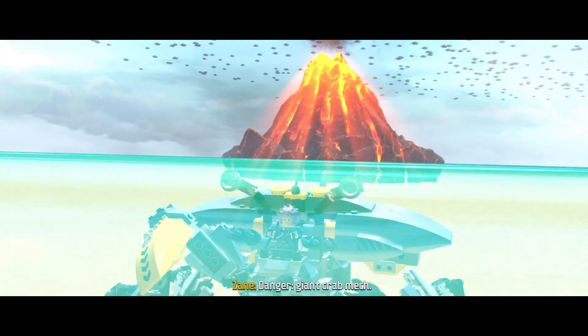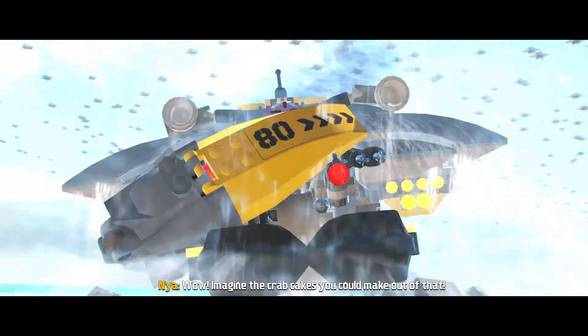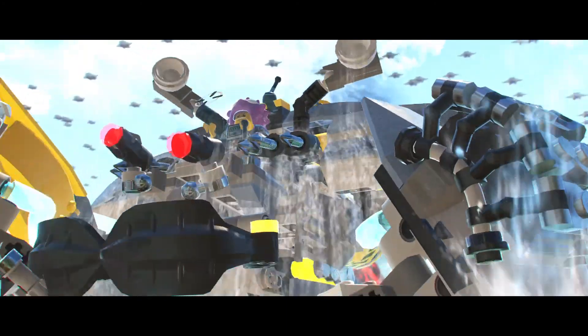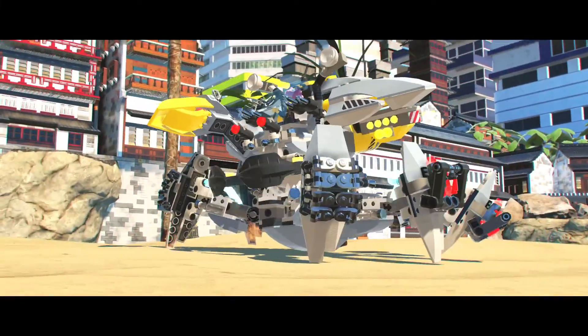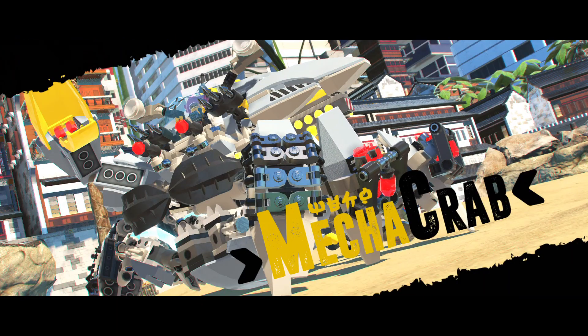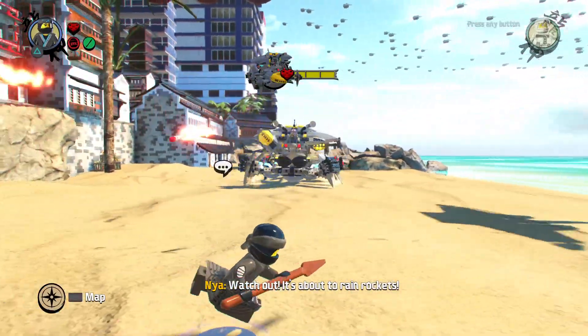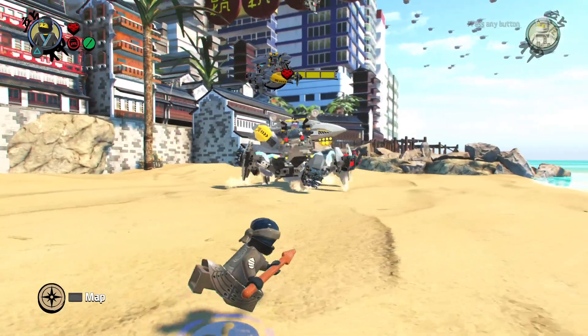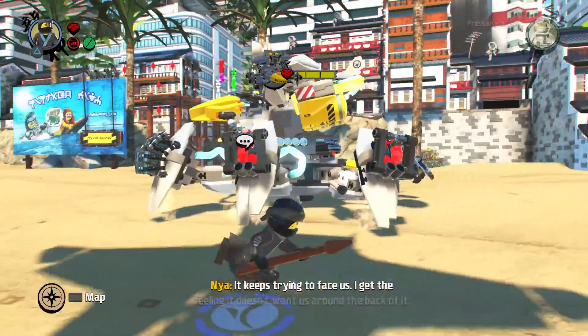Imagine the crab cakes you can make out of that. Whoa — how are we gonna destroy this thing? We're gonna have to use our arrows or something. Is that gonna take it down? Mecha crab — this is the next boss fight, guys! Alright, how are we destroying this thing? What happened to Zane?